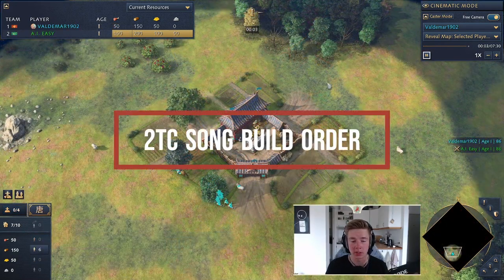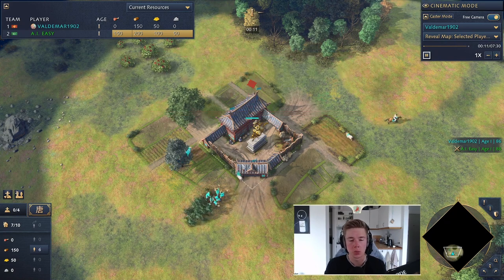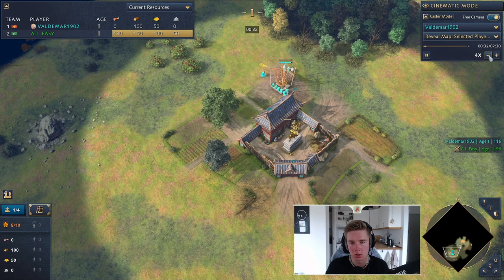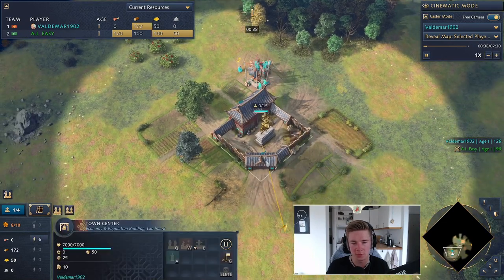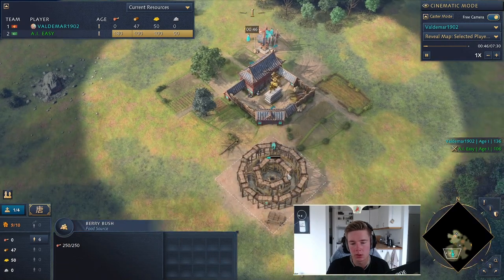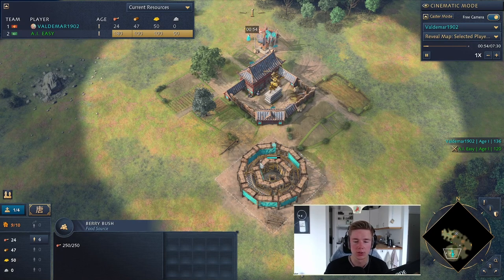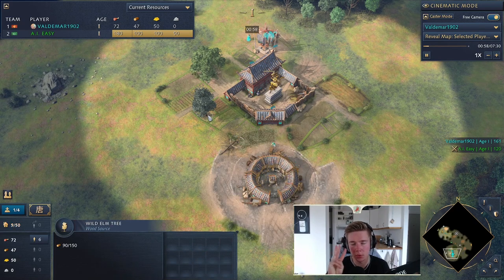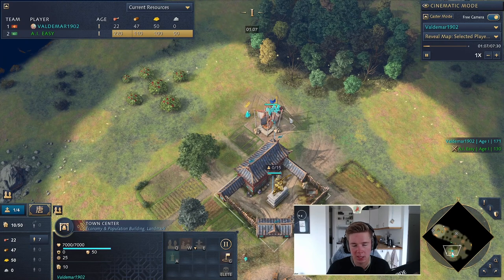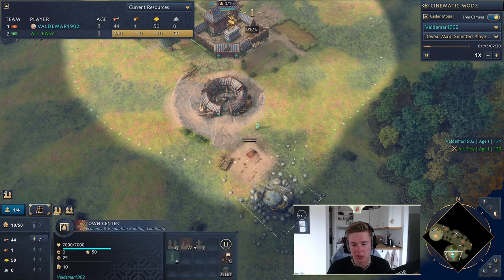For the 2TC Song build, targeting around a 6:10 timing for both the 2TC and Song to finish, we're going to use the same straggler tree opening as before. The first villager made after the imperial official will go build a village just below the imperial academy position, so we don't take up more than one tile of imperial academy influence space. That villager will then chop three wood from a straggler tree — you can over-chop a little bit. The key is to get 50 wood in your bank. Rally to food so you get eight villagers on food, then send three to gold, building the mining camp.